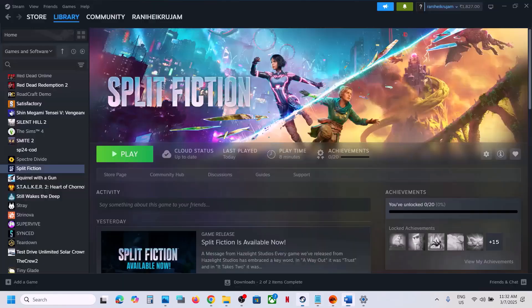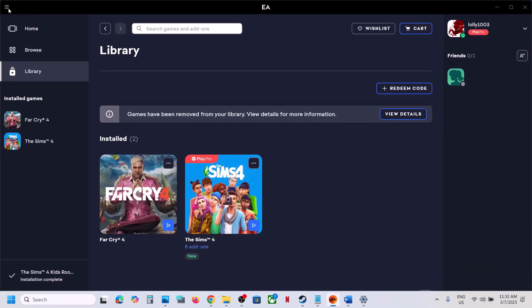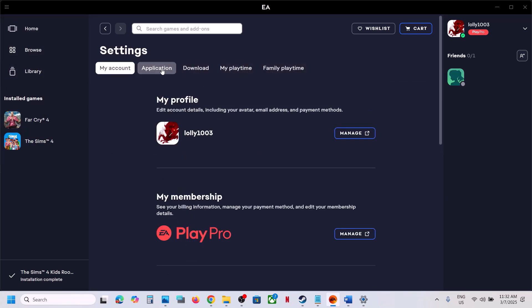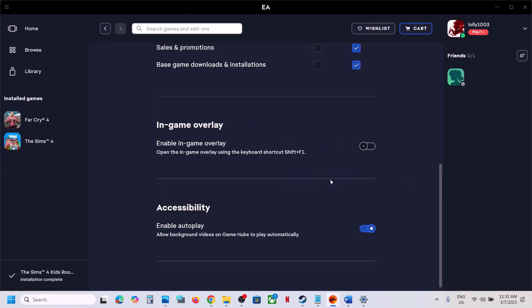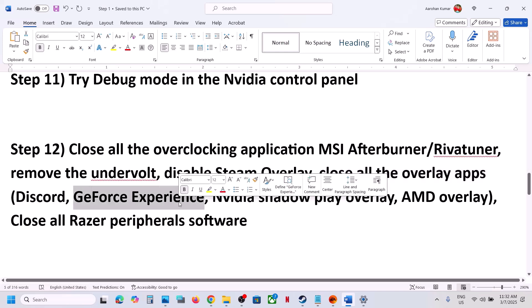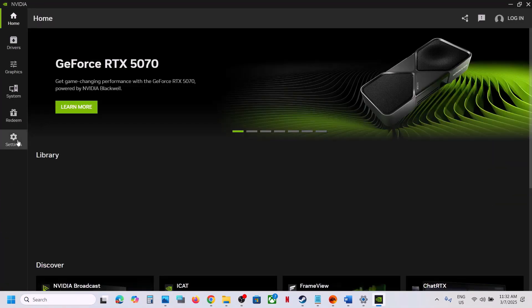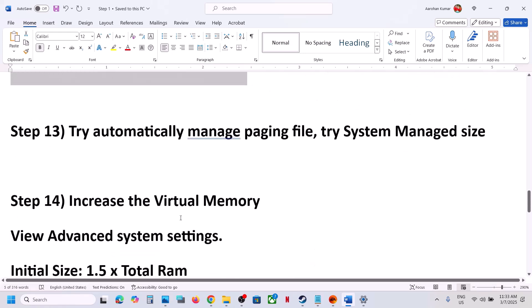Disable Steam overlay: go to Steam, right-click the game, select Properties, go to the General tab, and turn off Enable the Steam Overlay While In-Game. If you have the game on EA App, go to Settings, then In-Game Overlay, and turn it off. You can also close all overlay applications — if Discord is running, go to Discord settings and turn off overlay. If NVIDIA App or GeForce Experience is running, go to settings and turn off the NVIDIA overlay. Also close Razer software if running.